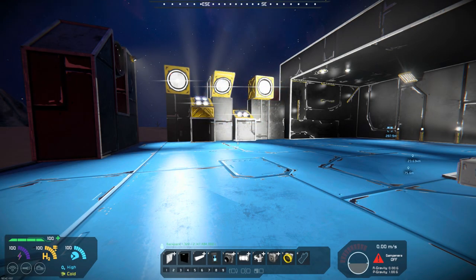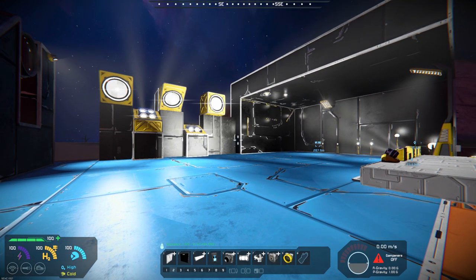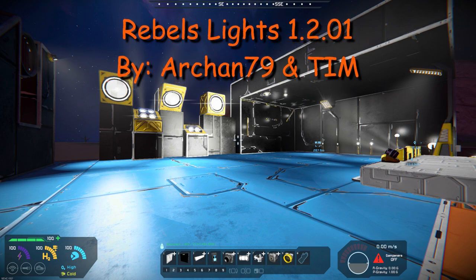Hello all you space engineers out there, Commander Kingfish here and it is Mod Wednesday. Today's mod is lights — in particular it's Rebel Lights 1.2.01.